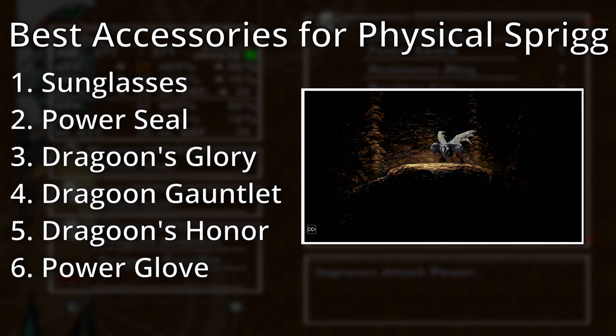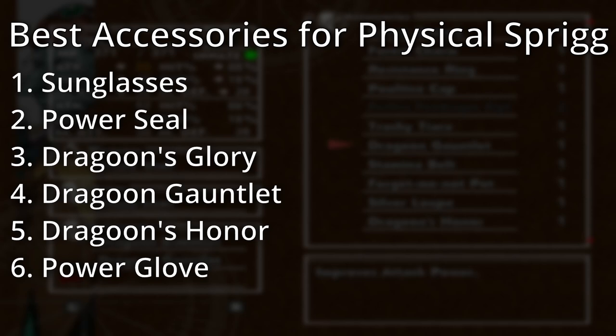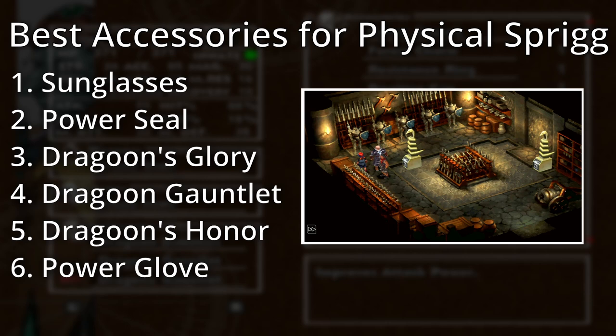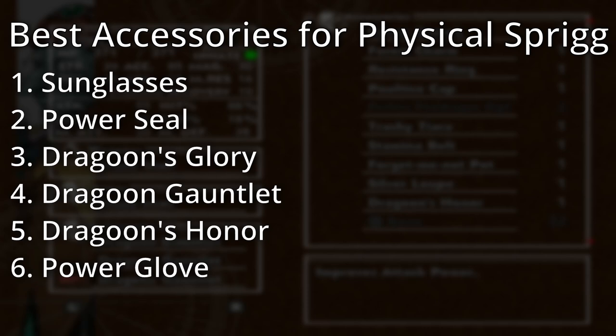For physical accessories, listed from best to worst: Number one, Sunglasses — these increase your damage by 25%, obtained by fighting the Cryo Sphinx. Number two, Power Seal — increases your attack by five points, steal from Tirano in Gaia's Navel. Number three, Dragoon's Glory — increases magic and strength by three and increases hit percent, found in the chest in the basement of Viper Manor; arguably the best item for Sprig because it boosts both her stat lines. Number four, Dragoon Gauntlet — increases attack by three, available in several chests. Number five, Dragoon's Honor — increases attack and magic by one and improves accuracy. Number six, Power Glove — increases attack by one, can be stolen from various enemies.